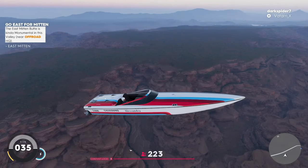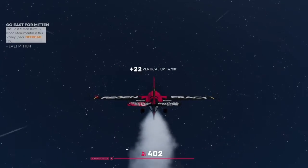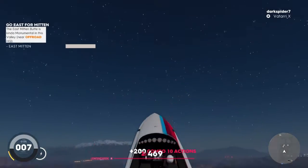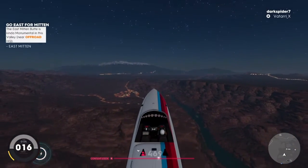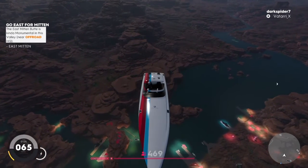You might be wondering why there's a boat in mid-air — that's because you can actually instantly change your vehicle at any time. For example, dropping a boat from the sky into the water to land right into your race and surprise a friend.